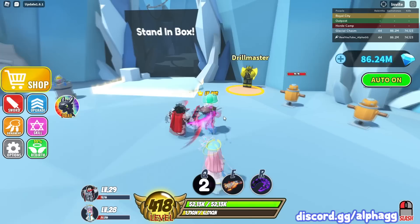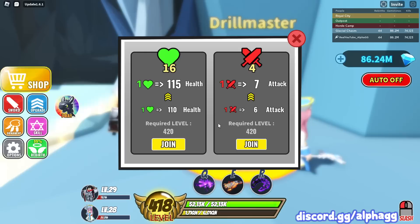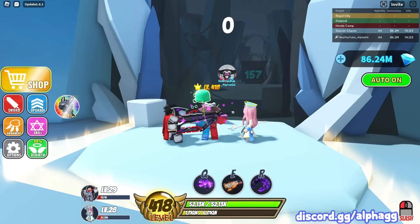One thing I forgot to mention: besides leveling up all your heroes for permanent stats, you're also going to want to do the Drill Master. He'll keep giving you tasks at higher and higher levels. I've done 16 health tasks and four damage tasks. You get health tasks every 5 to 20 levels, but damage tasks only every 80 or 90 levels. Make sure you're doing the Drill Master once you're a high enough level - it permanently increases your stats.